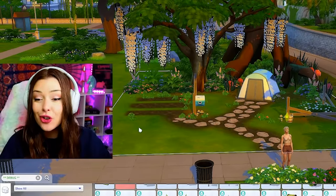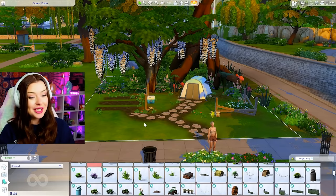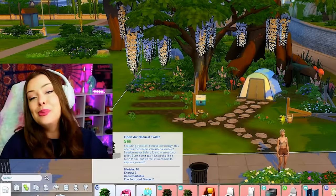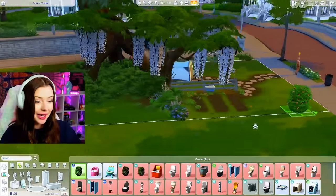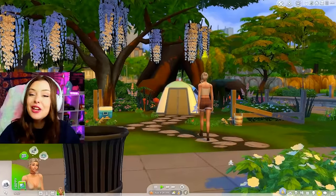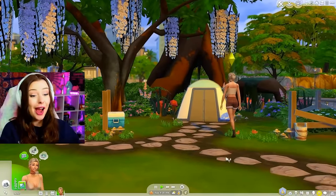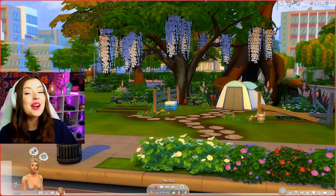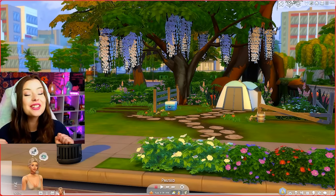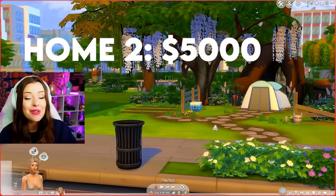I do still need a bathroom, so let's see if I can afford literally anything. We got a bush — this is how we're gonna have to play it. For a starter build I think it looks really cute. It's just a tent, very obviously a starter house if you could call it that. Let's say our sim gardened her life away over here, hustled really hard, and now we have a budget of 5,000 simoleons.